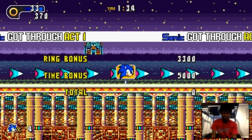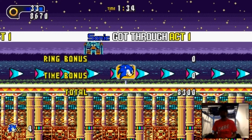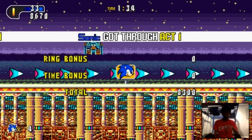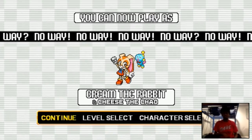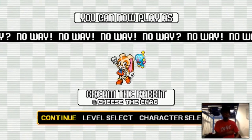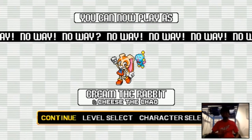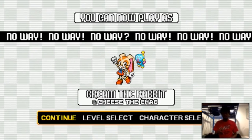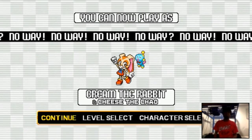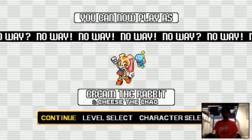Yeah, nice job. Alright, that's all for this part, guys. Like I said, I'm not going to be doing the boss because I don't want to end up making a fool of myself. Oh, I like Cream and Cheese — nice! But yeah, I'm not going to be playing as other characters here. I'll be playing as Blaze with both levels: Neo Green Hill Act 1 and Casino Palace Act 1.